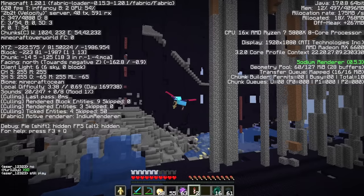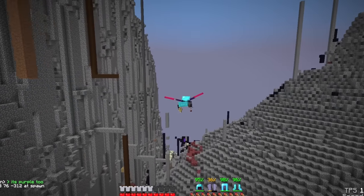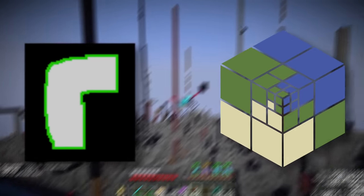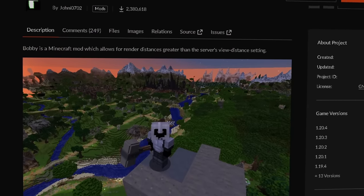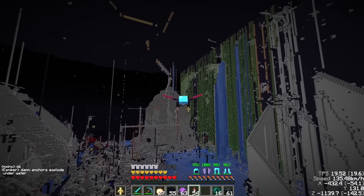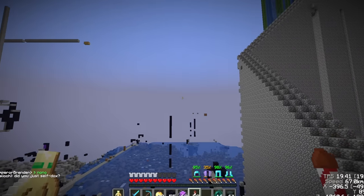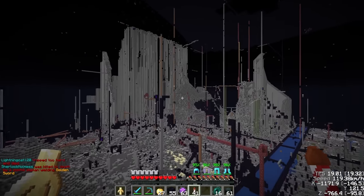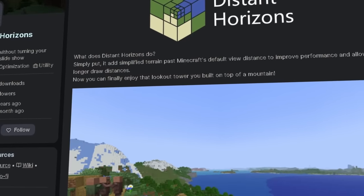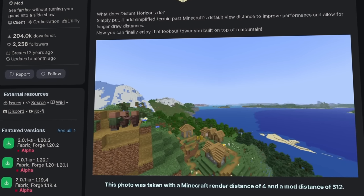With all this extra FPS, we can use it for our render distance. Since 2b2t was updated to 1.19, players can see further, but when flying around spawn it's still difficult to predict where to go next, which is why these two useful mods can make us see even further without affecting too much performance. Bobby is a Minecraft mod that allows us to bypass the server's render distance cap. 2b2t has a render distance cap of around 12, but this mod remembers chunks you visited before and allows you to render way beyond the server's limit. Distant Horizons, a level of detail mod, adds simplified terrain past Minecraft's default view distance to improve performance and allow for longer draw distance.